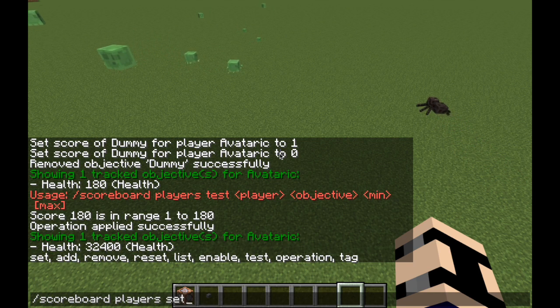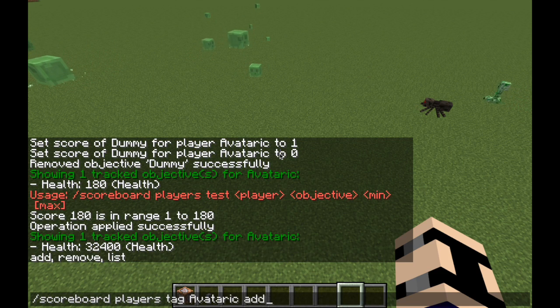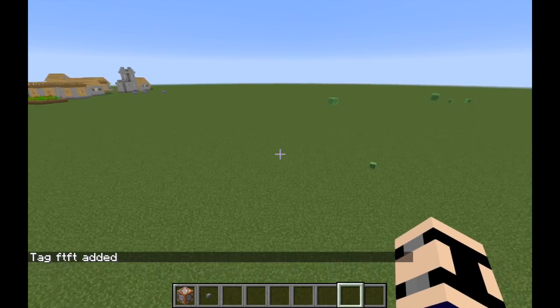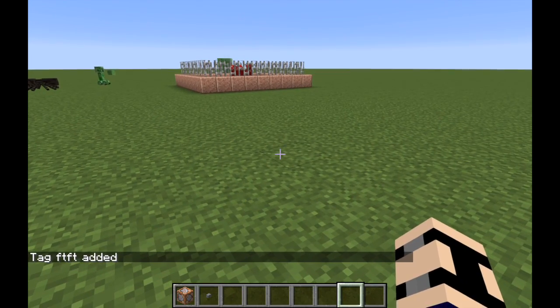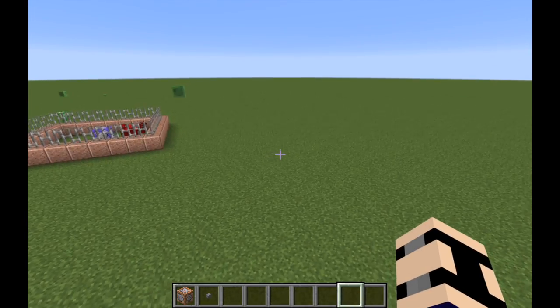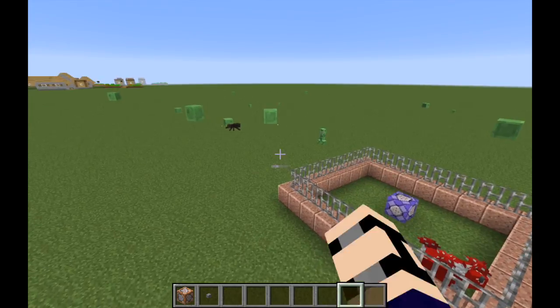Tag — I might make this a different video, but I'll give you a basic overview. Tag adds like another objective, except it's not an objective. So: scoreboard players tag avataric add FTFT — now I have the tag FTFT. If I were to TP only people with tag FTFT to a certain location, that works. Tags are useful for things like kits so players can't get another kit.